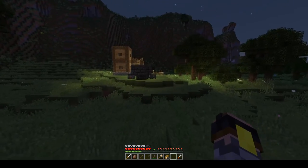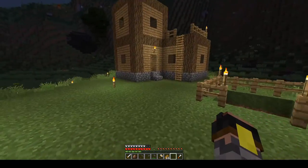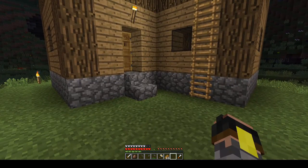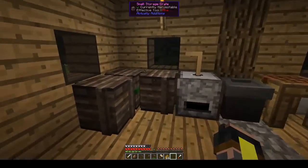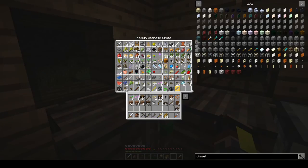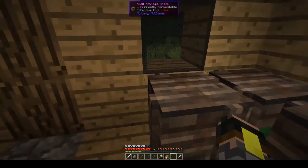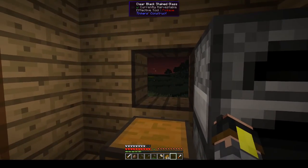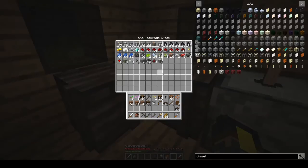Now we're going to light up the base a little bit. There's an enderman — I'm not going to attack him yet. We're probably going to have a basement for machines and generators, and then the first floor with a few things, then the second floor a few things, and so on.